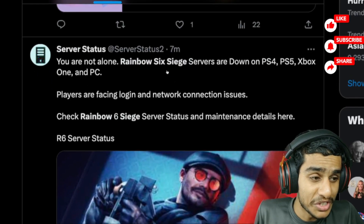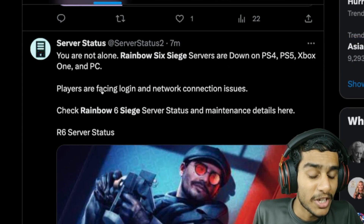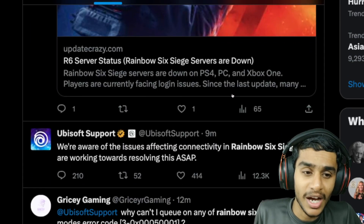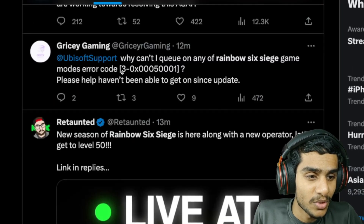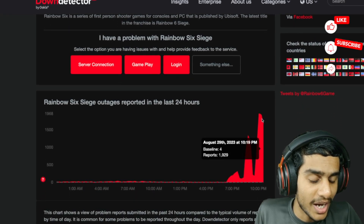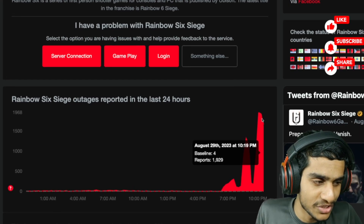Not alone — Rainbow Six Siege servers are down on PS4, PS5, Xbox, and PC. Basically, players are facing login and network connection issues. Rainbow Six R6 servers are down. People are getting the error code. On the Down Detector, you can see about 1,929 outage reports as of right now for Rainbow Six Siege servers.